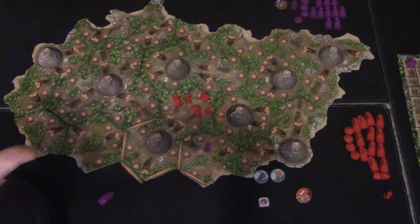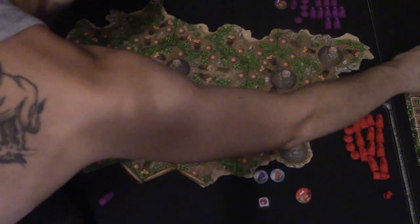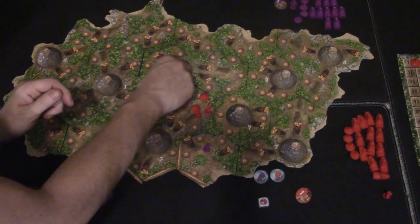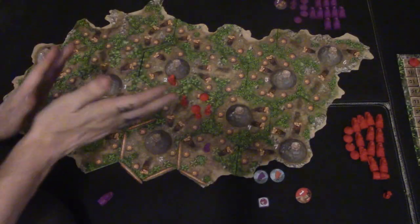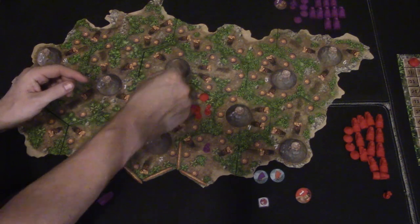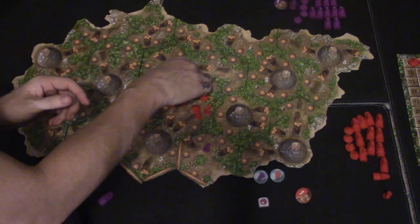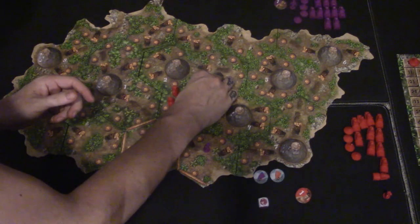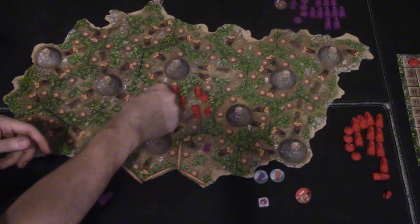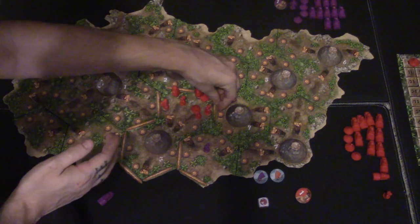Sculpting a Moai costs one AP — you lay it down flat. When you scope a Moai you get points as you do things. When you build a village you get a point, and for each Moai you've sculpted you get a point. When you erect a Moai and it's the only one in the space, it's worth one point. If there is a village in that area, you get the point multiplied by the number of villages. Two Moai raised equals two times two; three Moai equals three times two, and so on.